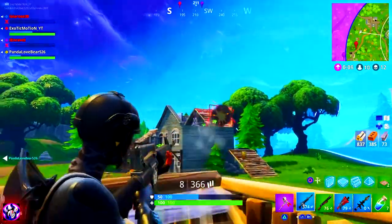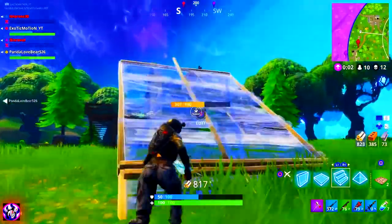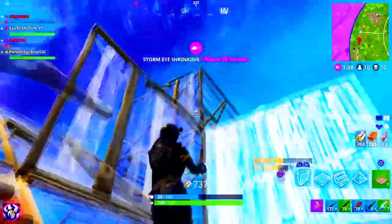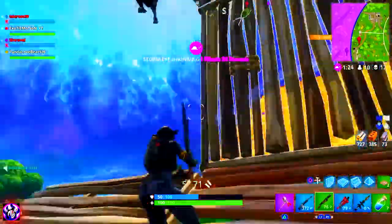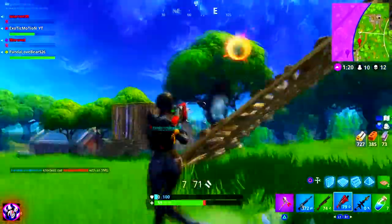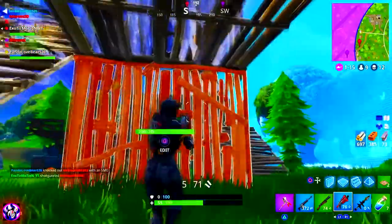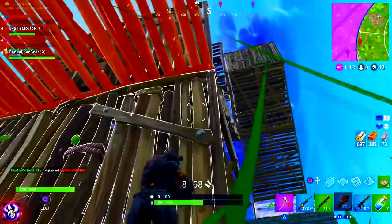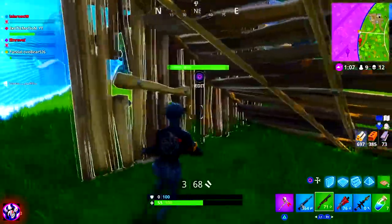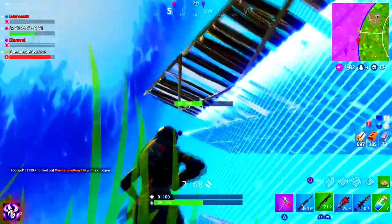Now that we have step one out of the way, we're going to talk about playing in duo, squad, or solo — which one is better? In solos, it might be better to learn how to build because you're pushing one kid, not a full team. When you first start off building, it's better to only push one person at a time. If you're playing squads and you're the only one pushing, it's going to be extremely hard — you're just going to die. So unless you have a full team ready to rush with you, I suggest playing solos. That's the quickest way to learn. Play your solo matches, rush every single kid you see, and every time you hear gunshots, go rush them.